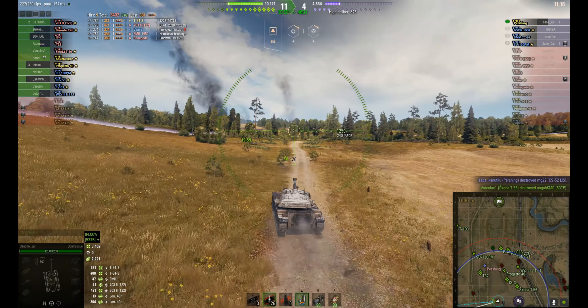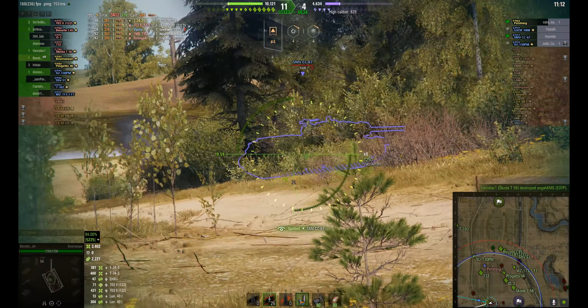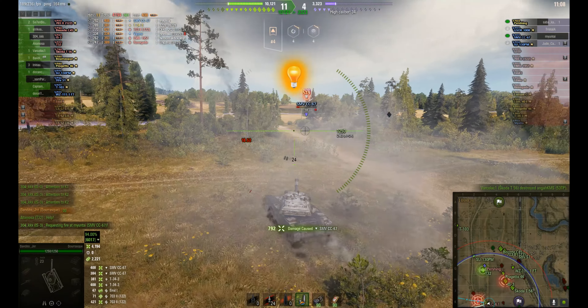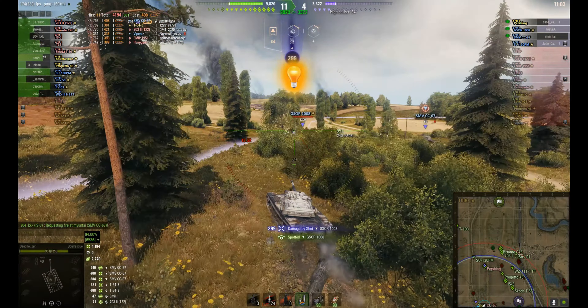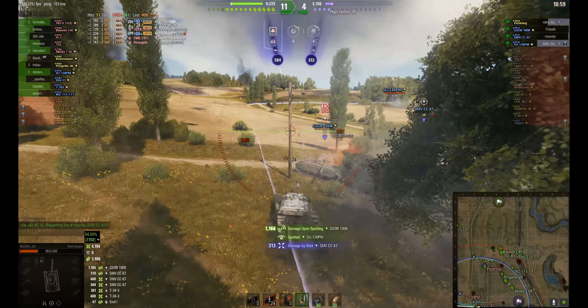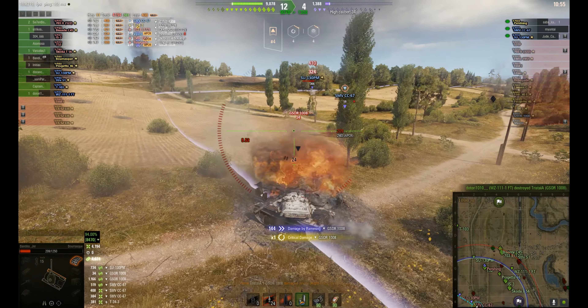He's coming right to the back here to basically put these tanks on the edge of his view range so he doesn't get spotted. Puts a shot into the 703-2 — doesn't penetrate unfortunately. He does get the second one in. He does get spotted there, looks like by that Lorraine 40T who for some reason is just about in the middle of the map at the back, which is a bit odd. But Bandido is picking up a good bit of spotting damage from that tank.